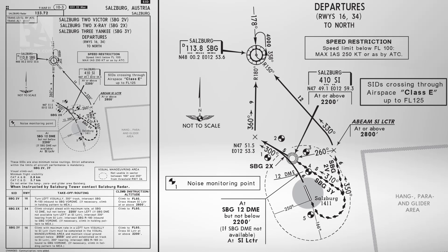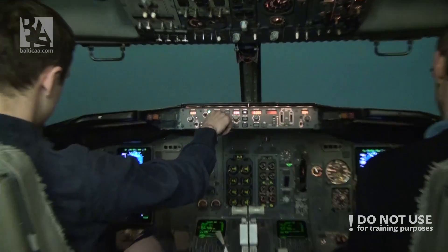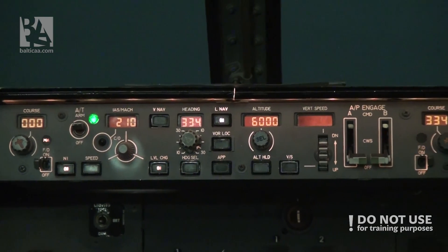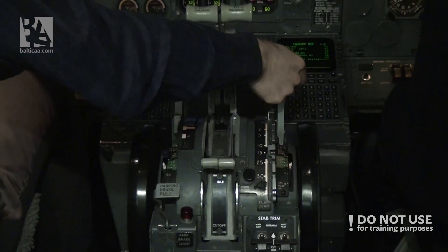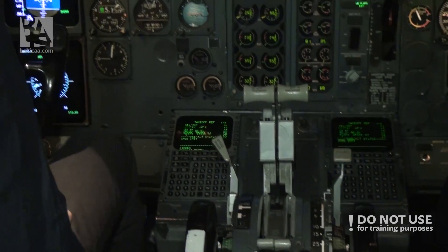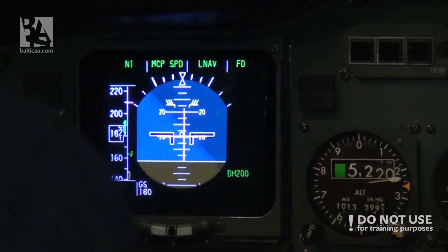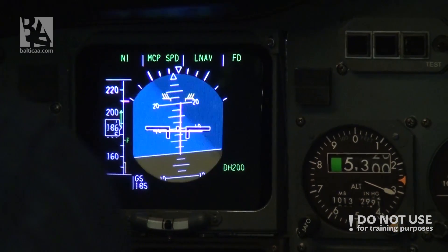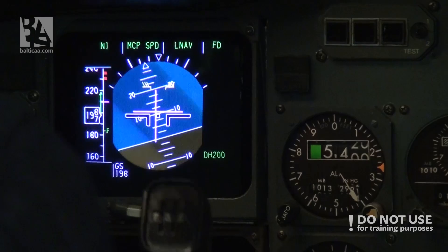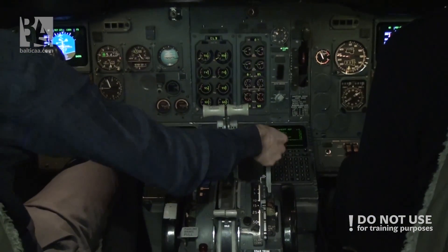We're at 4,000 feet, transition altitude. Setting 1013. Do you want the higher speed? Yeah, 210. Okay, setting speed 210. Keep the flight director. Flaps 1, speed check. Flaps 1. Turning back towards Salzburg VOR, heading 360. Flaps up, speed check, flaps up.